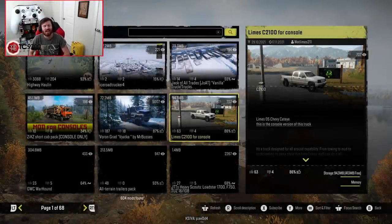Welcome back to SnowRunner. Today we are playing the game's console version, being played on the Xbox Series X. I wanted to start on the mod browser screen to show you guys not only how little space this new CatEye from Limes takes up, but how quickly it downloads and installs.